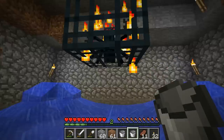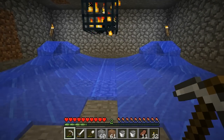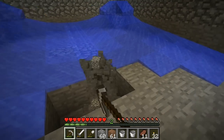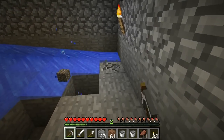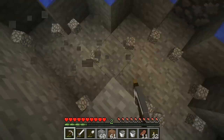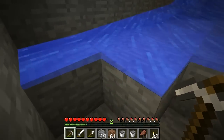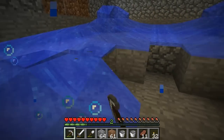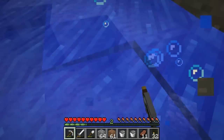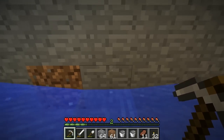That looks beautiful. Then I removed the blocks here. We want the water to push the spiders all the way, so we remove this block also. Look at the water — it pushes them all the way. That is beautiful.